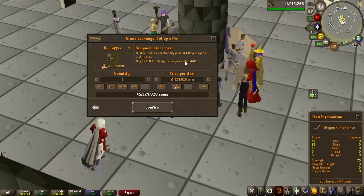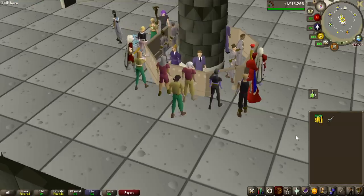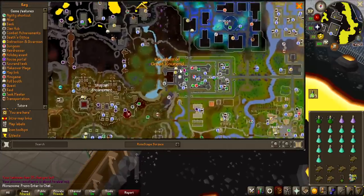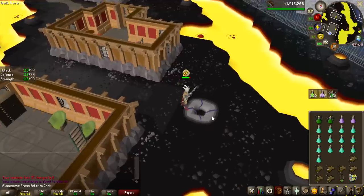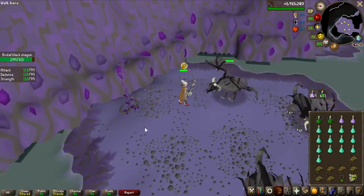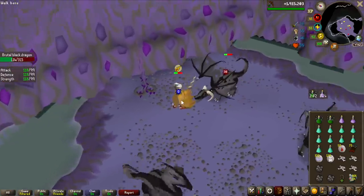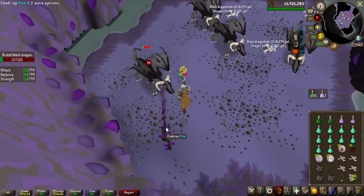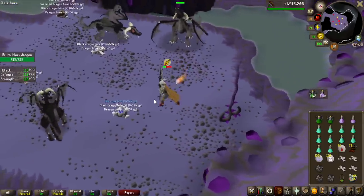The dragon hunter lance is extremely cheap right now, so I'm buying it and trying melee to begin with. I'm using the shortcut here - brutal black dragons are only located in the Catacombs of Kourend, and you can unlock this shortcut by visiting them once and clicking the vine. But melee is not really the way to go. With extended super antifire and protect from magic you nullify the dragonfire and magic attack, but you can't do anything about the melee attacks. If you range them, you can just pray mage and take zero damage, so I'm going to sell the lance and get a range setup going.